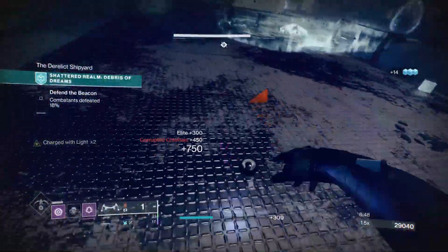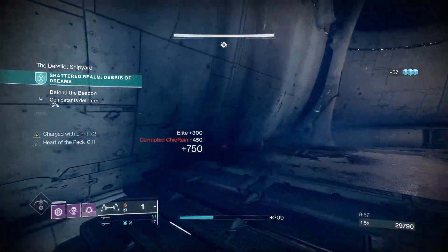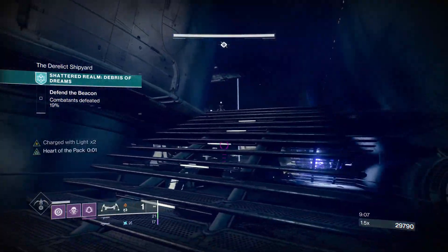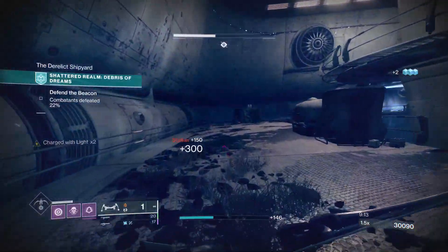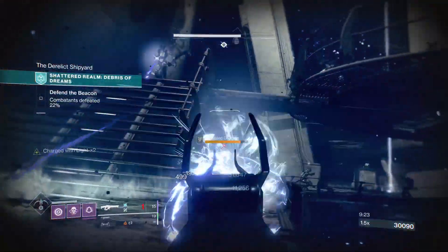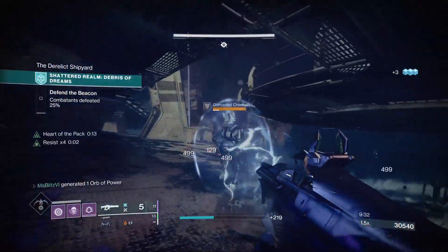You can also use the finisher if corrupted captains are low on health, then use invisibility if no ads are surrounding you and proceed to run around the map. I haven't found a cheese spot to just stand and clear ads. What worked for me was just running around the map. Be aware that Stalkers can throw void grenades, captains can be very aggressive, and corrupted void snipers can shoot you from far away at the back right side.